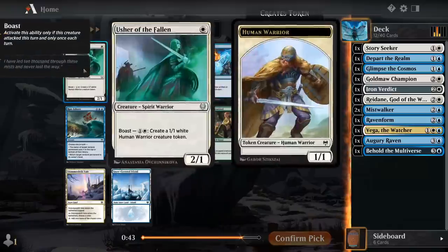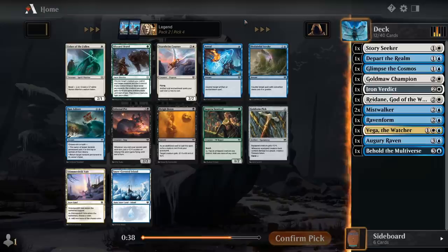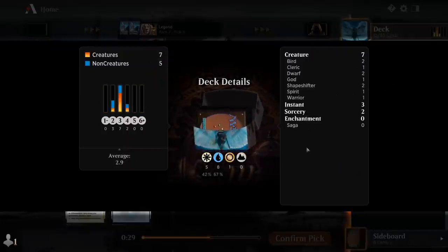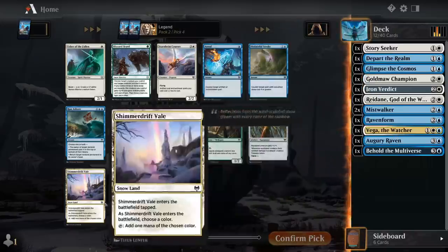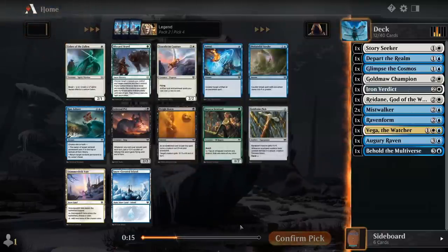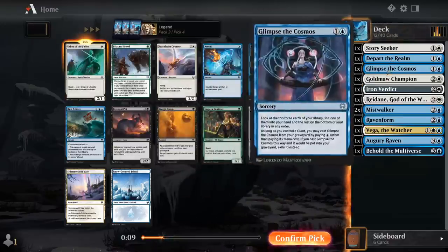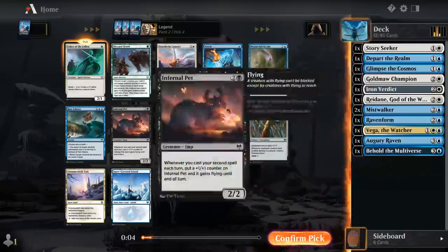Could take Usher as just a fine one-drop — not particularly synergistic, but it does give us an early board presence. There's Courser, but we don't have a ton of artifacts or enchantments at the moment; in fact, we don't have any, so it's just a three-mana 2/2 flyer. Disdainful Stroke could be fine, or we could speculate on a Snowland, although at the moment it doesn't appear like we have any snow synergy. I might take the one-drop just to give us something cheap to play — we don't have many two-mana creatures either, although we will be Foretelling a decent amount of the time. I'll take Usher and hope to wheel Disdainful Stroke.